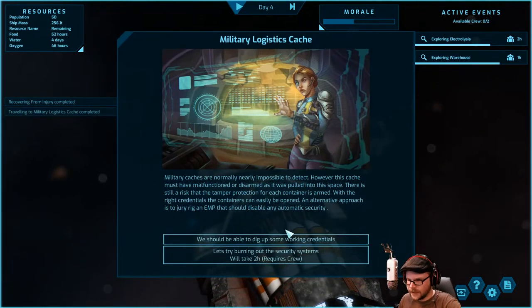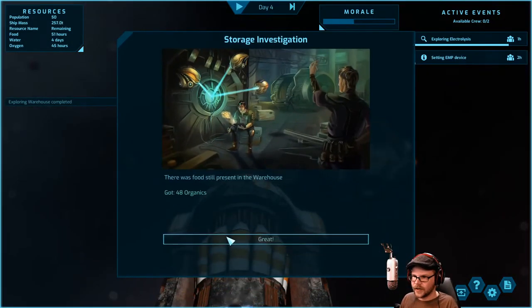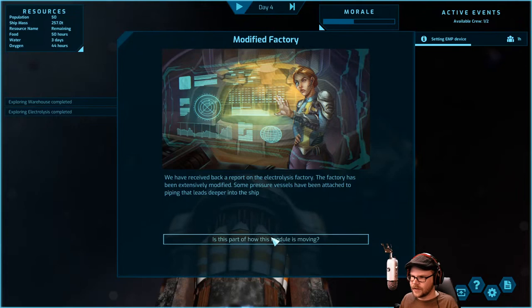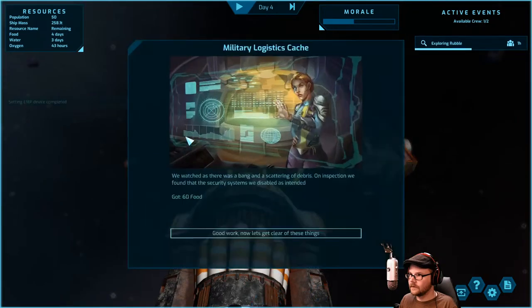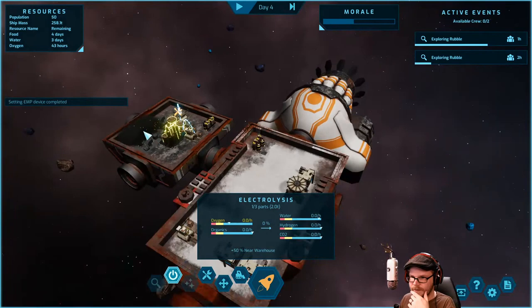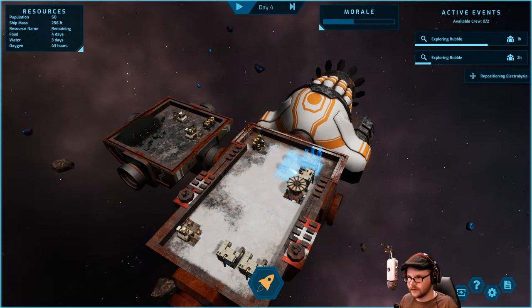Military cache is normally impossible to detect but we found one. We can dig up some credentials or try to burn the security system with two hours of crew time — we're pretty much there. We'll do it with an EMP. The warehouse gave us some organics. The EMP — let's fly. A factory has been extensively modified with pressure vessels attached to piping deeper into the ship. EMP complete — we've got 60 food. Now let's go. We've got only one of three parts — I think we just take it. I have to salvage the parts and put them into something, so we take this one and slide it in somewhere.